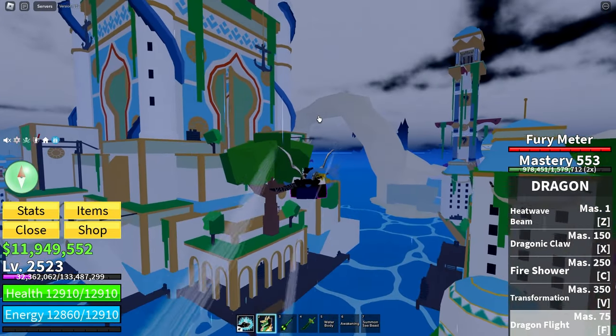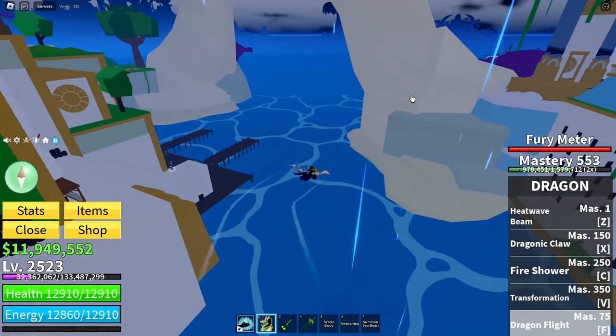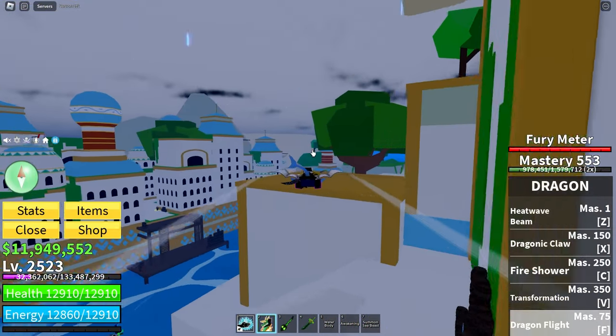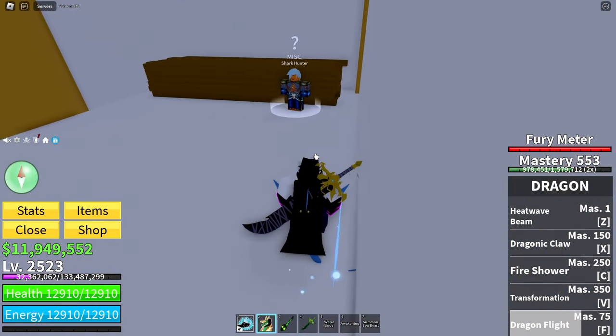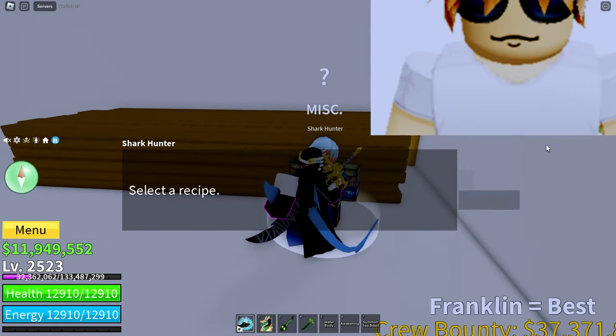Once you've got tons of the materials, come back — as you can see, here are the docks at the front. Head from the docks straight to the left over here to this house and walk down — there's a shark hunter NPC. You can come talk to him and craft stuff.